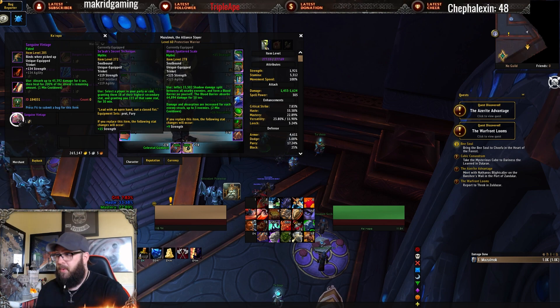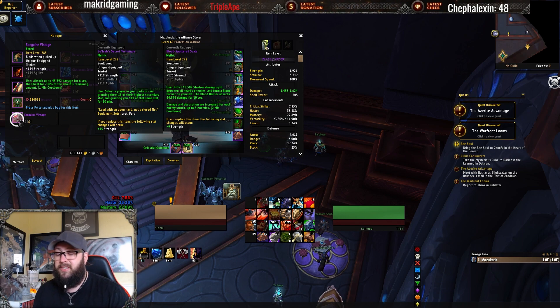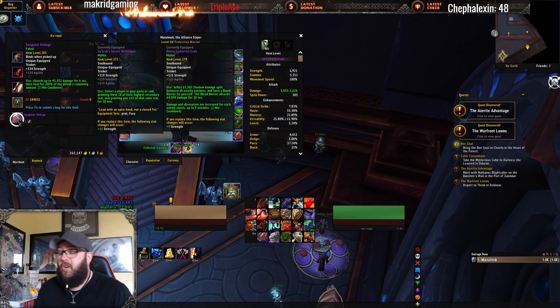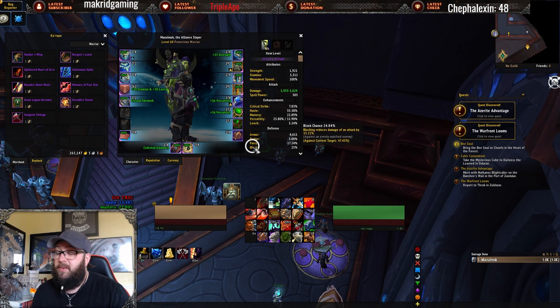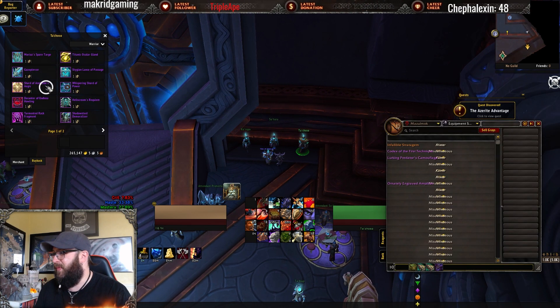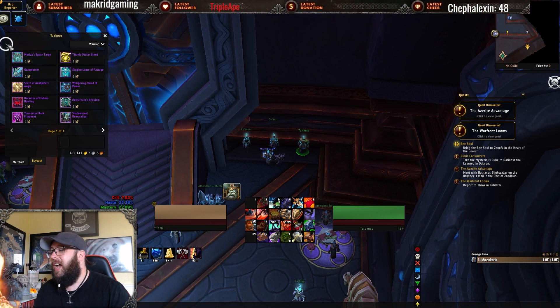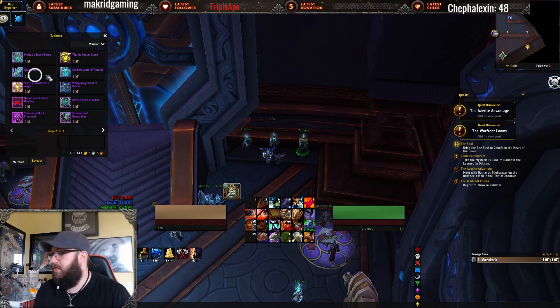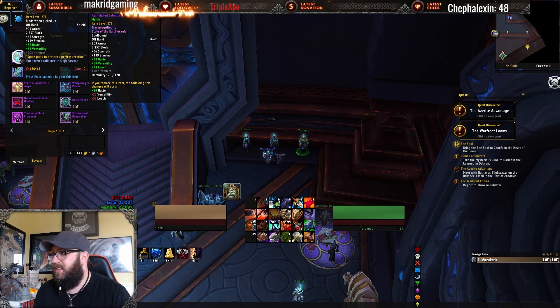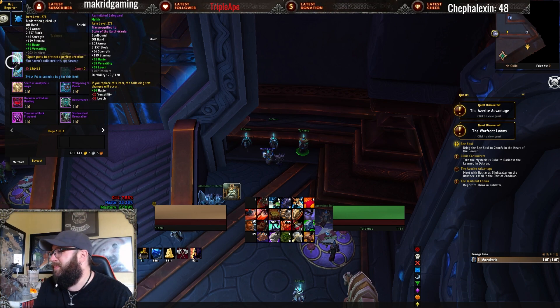The Blood Spattered Scale has a huge absorb and an offensive component with the shadow damage it deals. I still think the Blood Spattered Scale is going to see widespread use in Season 4. A decent option as well for Protection Warriors and Paladins is Moriaz's Spare Targe — the Haste and Versatility is really good for Protection Warriors, and I like the Mog.